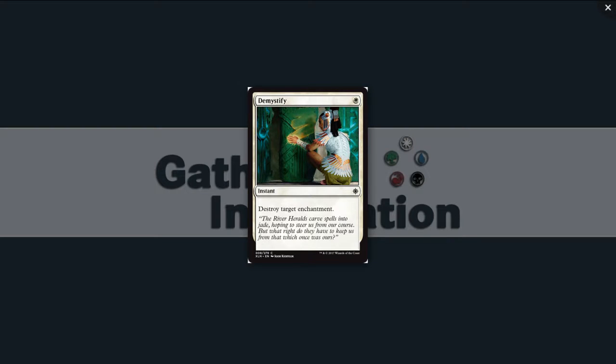Next we have Demystify — a reprint or at least a functional reprint — for a single white. It's an instant at common: destroy target enchantment. It's a sideboard card. It's fine, well-costed. You're not going to main deck it unless there's a lot of enchantment in your sealed pool. You'll be able to pick these up whenever — they're common and people aren't going to want them.